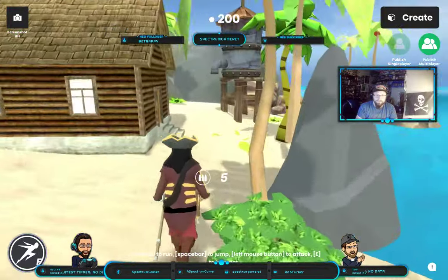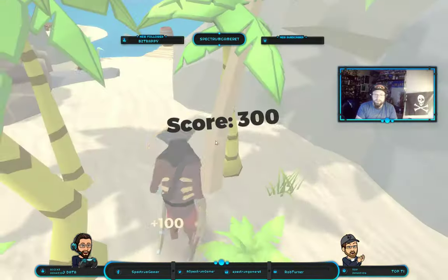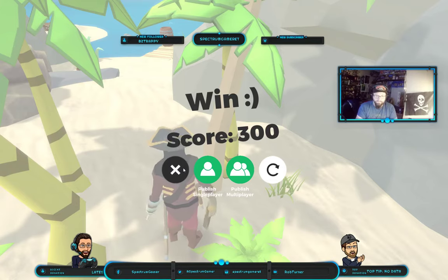Get the treasure — I can't get that treasure. There's some treasure on the island that I made that will win the game. There we go, I've won the game.